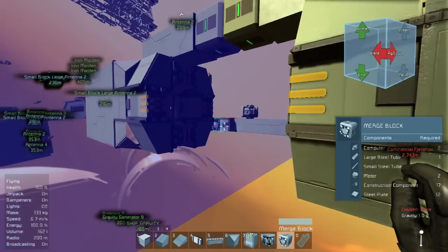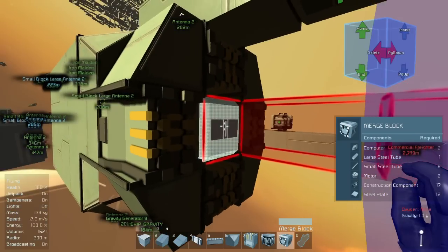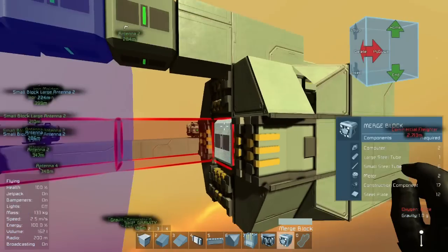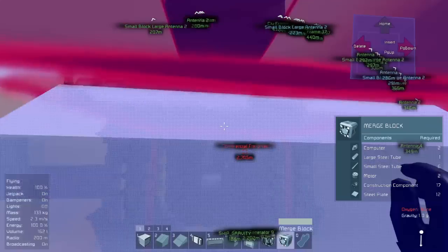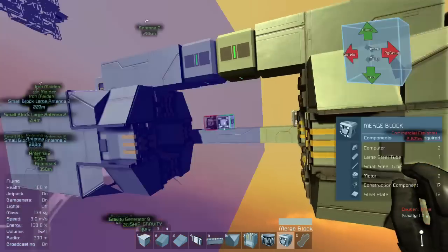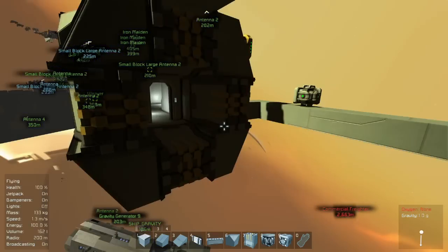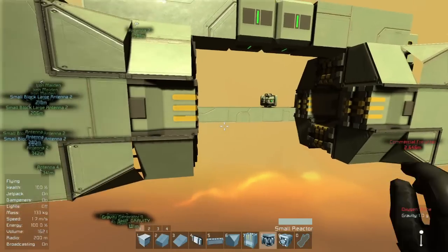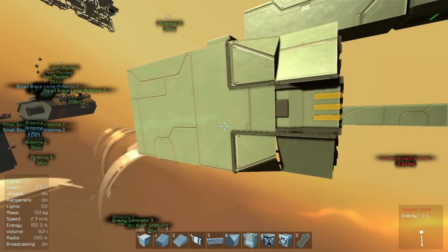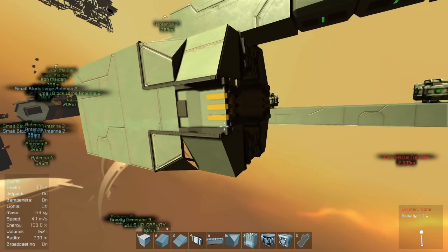Another thing is, a lot of the time I find myself building a large ship and I want to have a standardized airlock to put on all my ships, and they're just a little bit awkward with the merge blocks — they come off a little awkward looking. I think this looks a little bit better, and like I said, until they make merge blocks a little bit less awkwardly rounded or edge it off, they're not going to work.